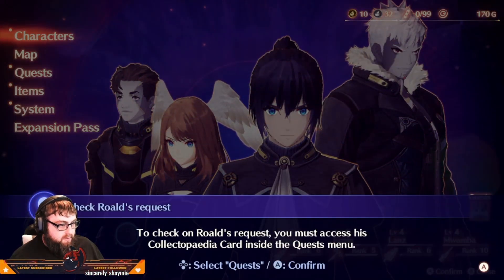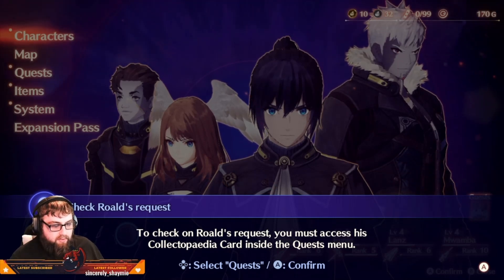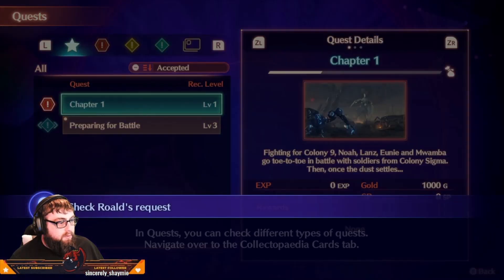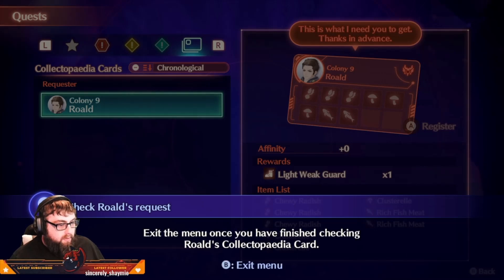Check Roald's requests: to check on Roald's requests, you must access his collectopedia card inside the Quests menu. In Quests, you can check different types of quests — navigate over to the Collectopedia Card tab. Exit the menu once you have finished checking Roald's collectopedia card.